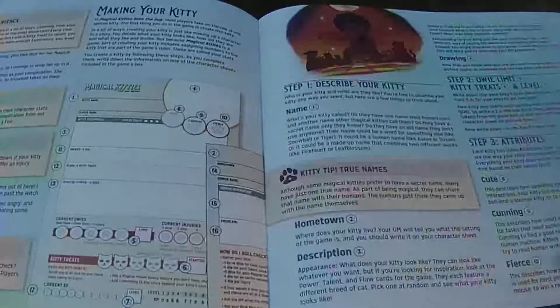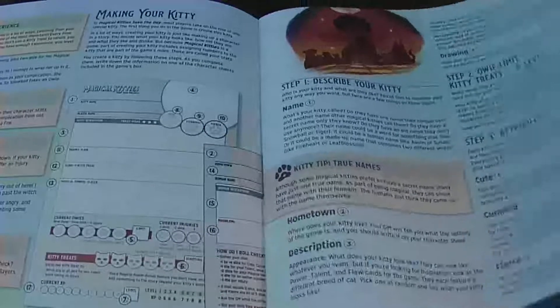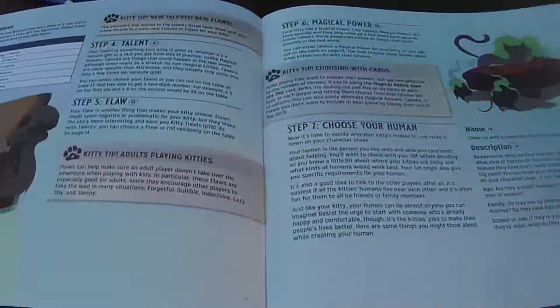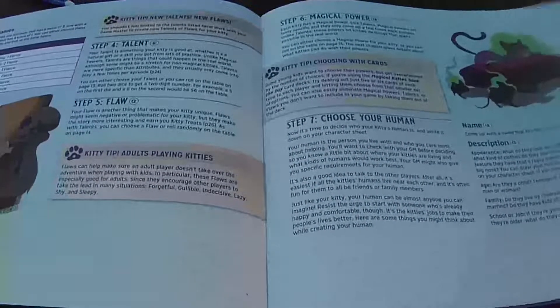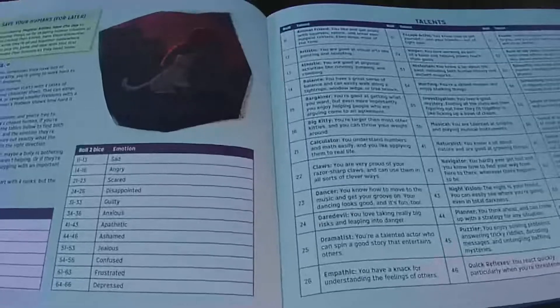The game manual takes you through character creation step by step. The first part is creating the cosmetic details of your kitty: a name, where they live, what do they look like, where did they come from, and what's their personality. Then you do your best doodle of your kitty — it doesn't have to be good, it's about having fun.